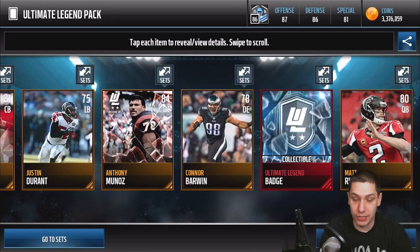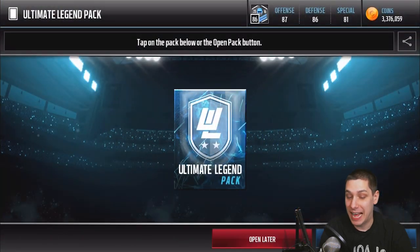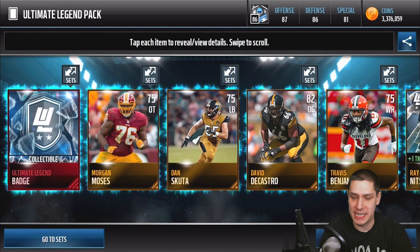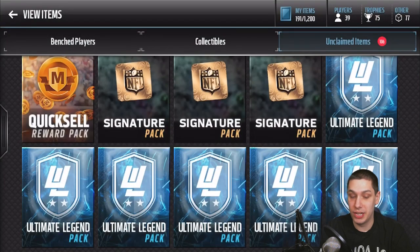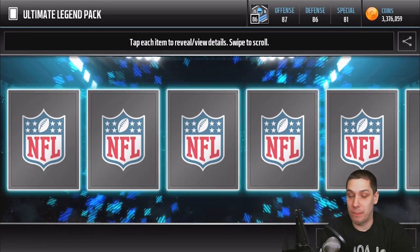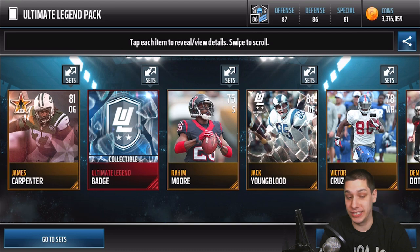80 overall Matt Ryan. So there's still plenty of gold cards in these packs, which is going to bring me closer to doing more quick sells. I'm thinking I'm going to try and accumulate maybe around 100 of them — I've got like 59 currently. So maybe we'll be able to do a pretty large quick sell reward pack opening. It's hard to tell what you're actually going to get out of those things.